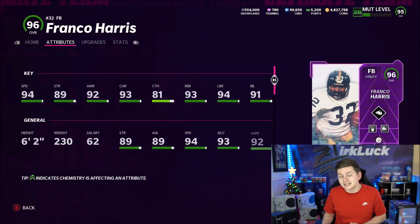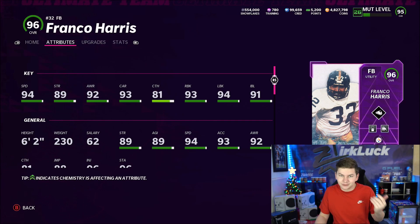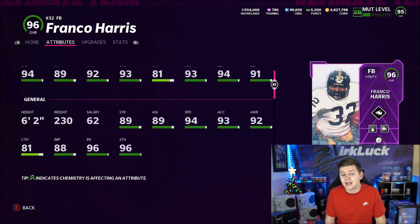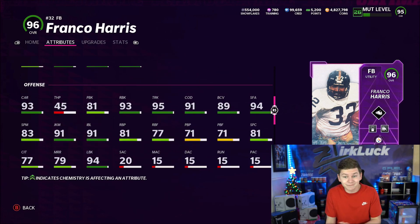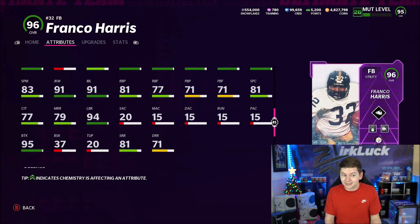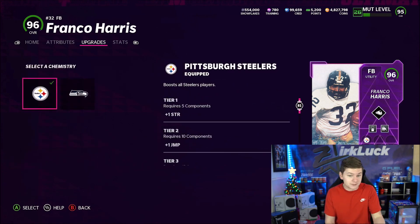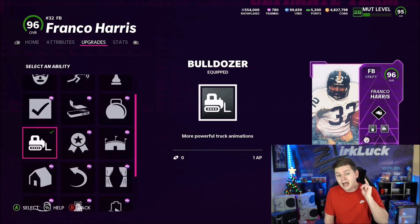Franco Harris — I am running him at running back. He actually does have halfback secondary chemistry. As a running back, this card is really good. He's got 94 speed, 93 acceleration, 230 pounds, 89 strength, 93 carrying, 81 catch, 93 run block, 94 lead block, and 91 impact block. He's also got 95 truck, 94 stiff arm, 91 juke move, and 95 break tackle. I'm running freight train on him, recuperation in tier 2, and bulldozer in tier 3.